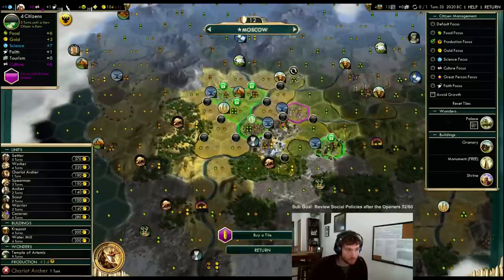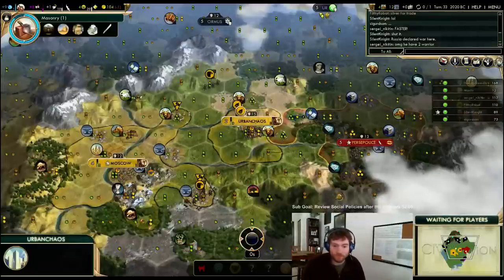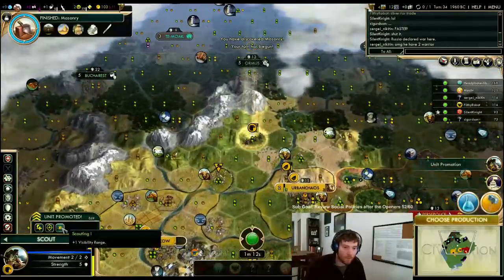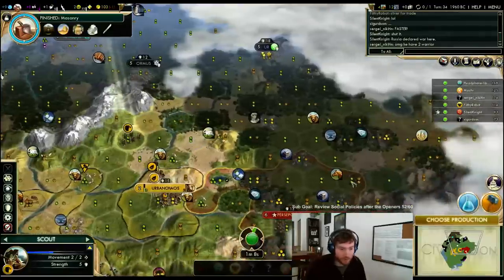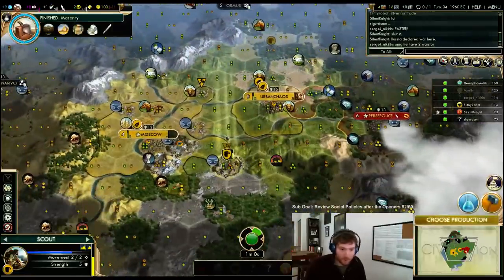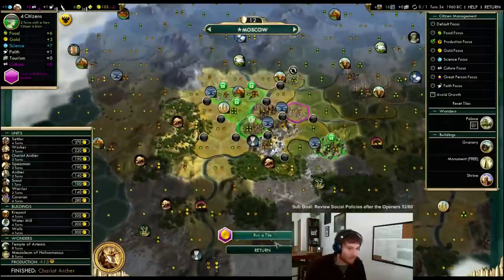I want this to grow — it's done growing, deal with it. I'm gonna take the insta-heal on this scout. I need him available now — I want to go pillage those horses. Let's heal up here. Finish this mine — one turn of healing, then we'll go around the back. Get over this way. One chariot archer, masonry — it really doesn't matter what we go right now. Let's get horses.